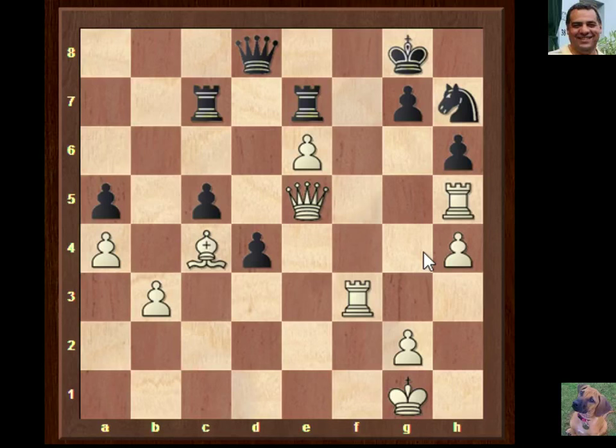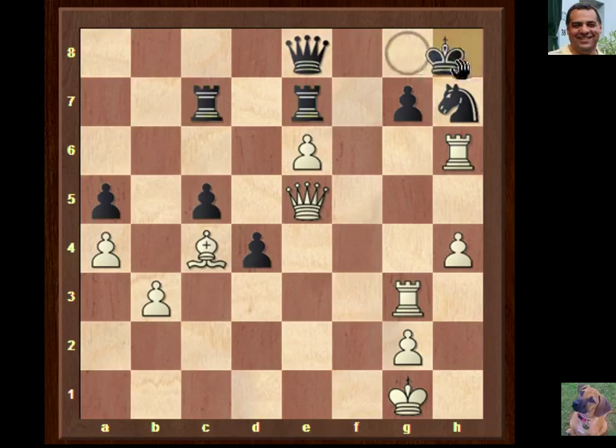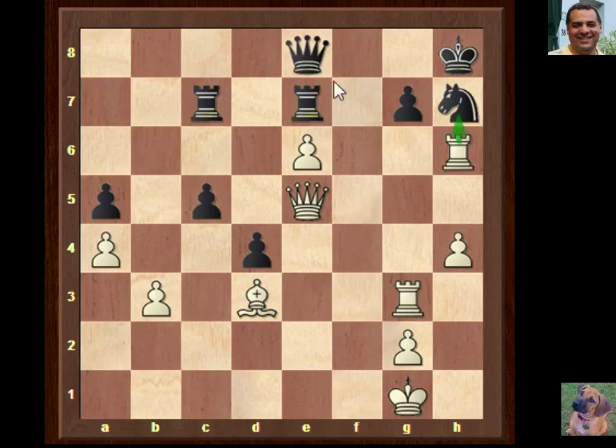Black doesn't dare play d3 - if d3, rook d2 and that pawn is gone. So he sits and waits, repeating with queen e8. Finally Fischer goes into action - bishop d3 here. This position is already winning from the engine's perspective. Bishop d3 is a very good move with obvious ideas like a battery. But there's actually a move rated much more aggressively: the engine gives rook h5 as nearly plus 11.